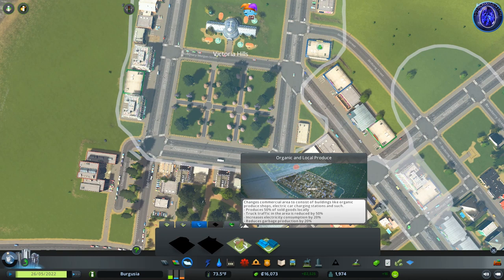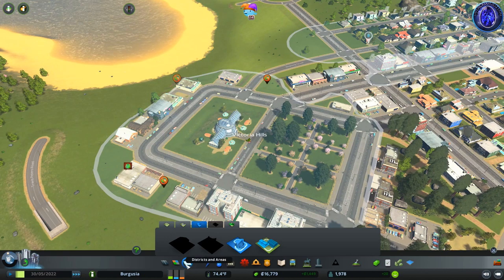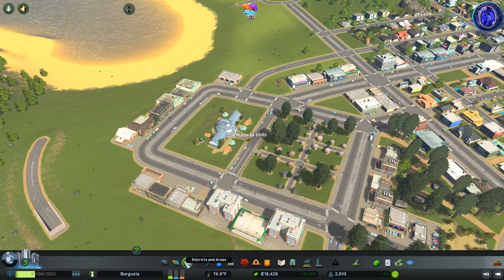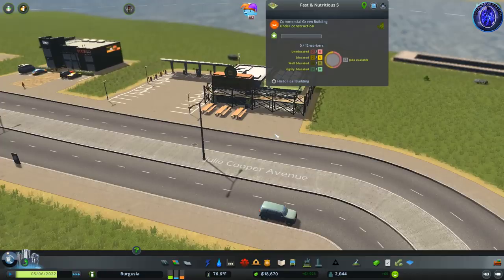I'm going to apply a commercial specialisation here — the organic and local produce specialisation. This is going to mean 50% of all goods sold are produced locally, it's going to reduce truck traffic in the area by 50%, increase electricity consumption by 20%, and reduce garbage production by 20%. It's also going to change the way our buildings look significantly. As soon as we apply that specialisation by left clicking on the area, our new locally produced buildings are going to start spawning in.